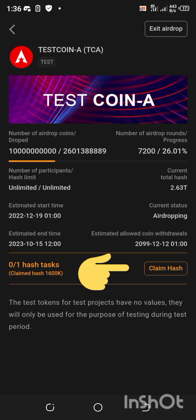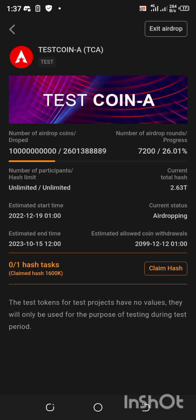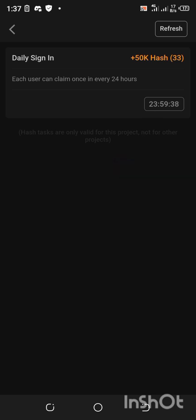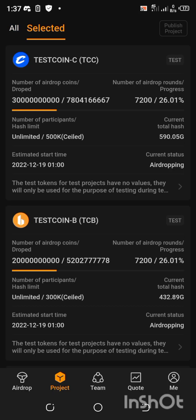Every day, always click on 'Hard Project' and click on the Test Coin Hash. Once you click on Test Coin Hash, always click on 'Claim Hash' — I'm very sure at some point this hash will be of use because it gives you an edge over people just joining, and it could be an edge to win in the giveaway or for other projects running on this hub. As you can see, it says plus 50K hash has been added, and the bracket shows 33 — meaning I have claimed this 33 times. You need to open your hub every 24 hours to claim.